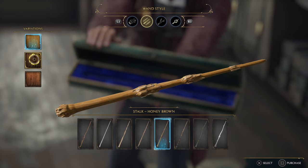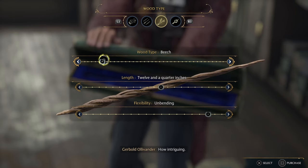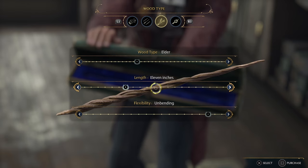The next tab over is where you'll set the wood type, length, and flexibility, and from what I was able to see in my testing, this is really just here for the lore. I didn't notice any changes at all in the appearance of the wand regardless of wood type, flexibility, or even the length selected. Going back and forth on the wand length on this page, there's no visible change.